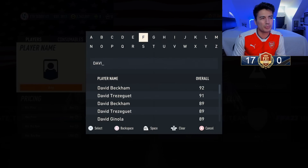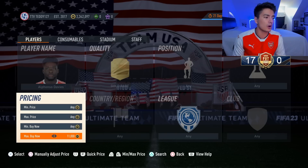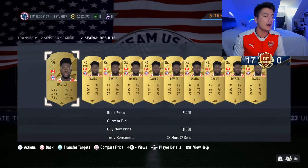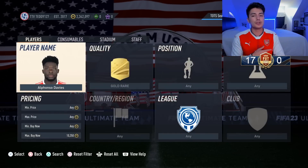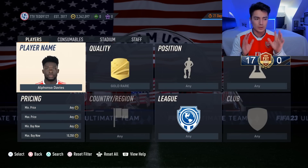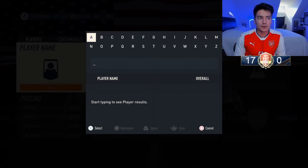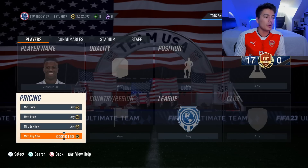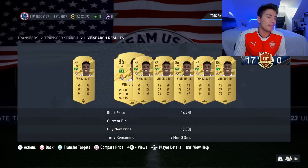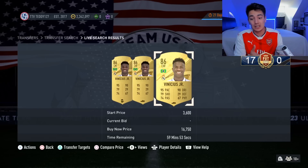Bundesliga out-of-pack investments — you should be selling these. Pretty much sell most of them already: Bellingham, Alfonso Davies, Frimpong — those cards should be on the way out. Davies has been extinct at 10k and is slowly coming back on the market. Sell your Bellingham, your Sane, your Diaby, your Frimpong — all those cards should be gone. We are going into La Liga Team of the Season out-of-pack investments now.